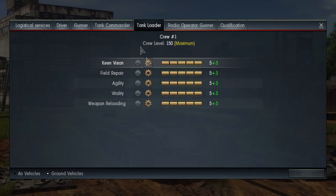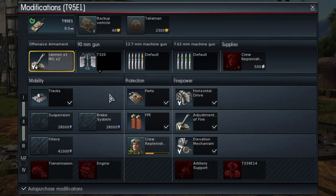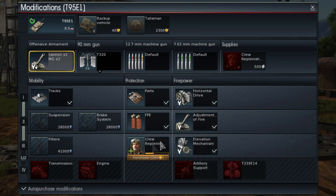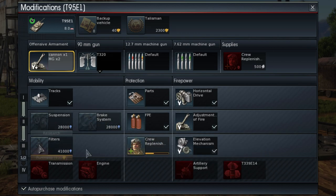Upgrade your crew starting with weapon reloading, leadership, targeting, and vitality for everyone. For the modifications, go for the usual: Parts, Horizontal Drive, FPE, Adjustment of Fire, and then crew replenishment. After that you can go for anything in the mobility line.